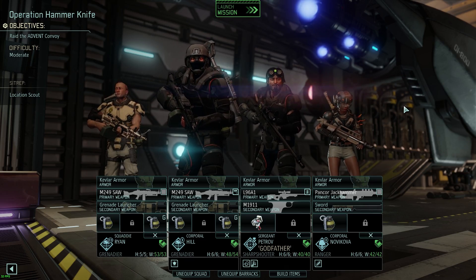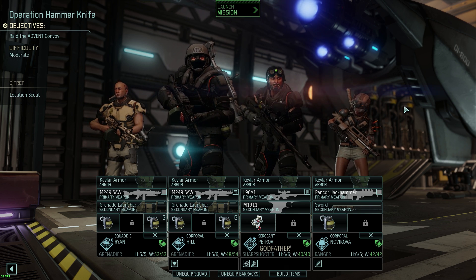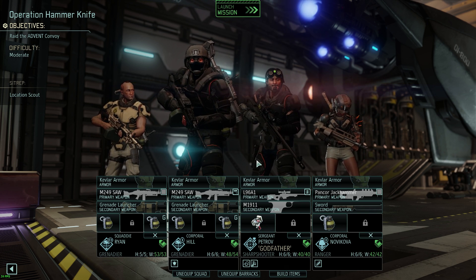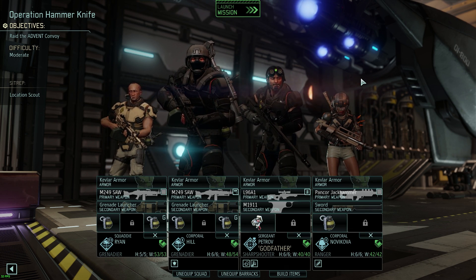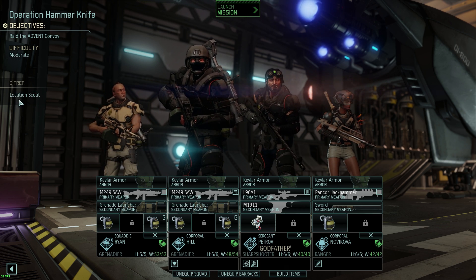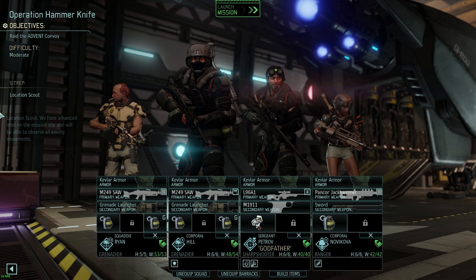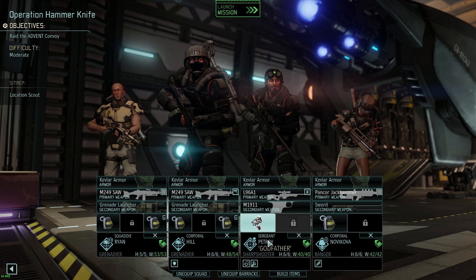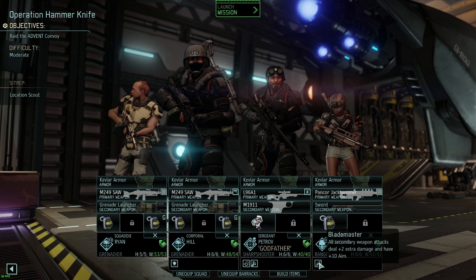Welcome back to Let's Play XCOM 2: War of the Chosen, episode 6. We're getting ready to raid this Advent convoy. We still only have four soldiers, so we need to get our squad size upgrade pretty quick. The Guerrilla Tactics School is almost finished, so we should have it for the next mission. We've got the set rep Location Scout, giving us vision of all enemies on the map. We're bringing two grenadiers, a sharpshooter, and a corporal ranger with Blademaster.